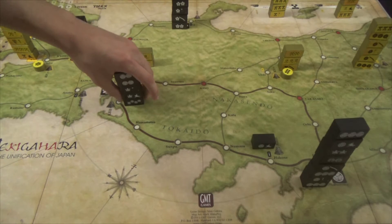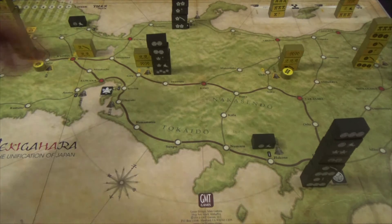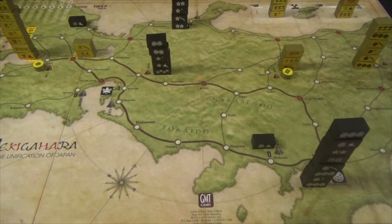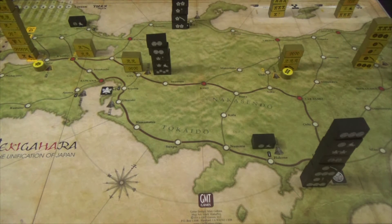If you move onto a location with enemy units, your movement stops — unless you overrun them. Overrun occurs when you have four times more units than the enemy at that location; all enemy units are destroyed and you continue moving. For example, if you have five units and the enemy has one, that's four times greater, so you overrun and move on. Otherwise, you stop and a battle occurs during the battle phase.